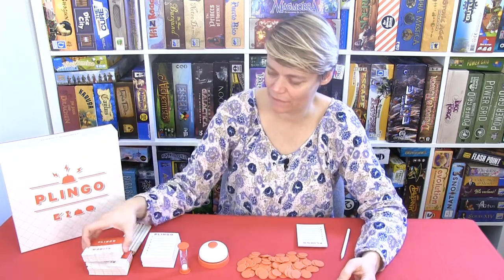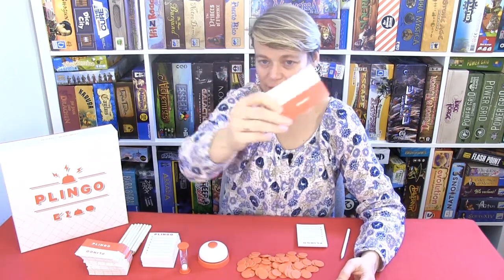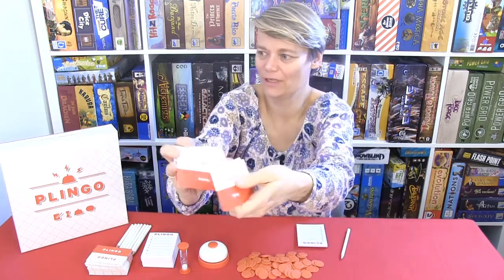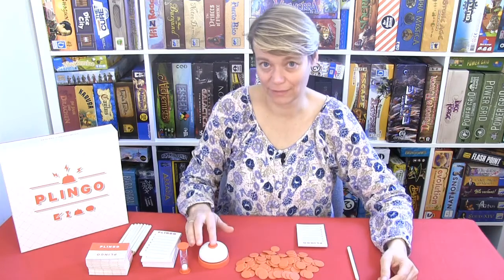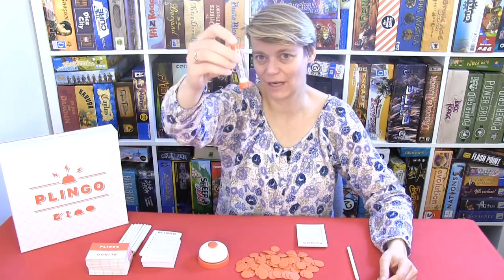In this game you have a lot of cards with words on — there are words on two sides. Here we have 'bacon', which is also an English word. You have a lot of different words written on these cards. There are sheets where you can write down words, and there are eight of them, eight pencils, some points tokens, a little bell, and an hourglass.